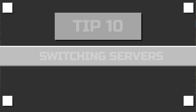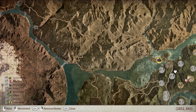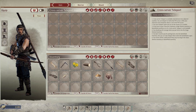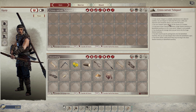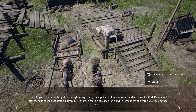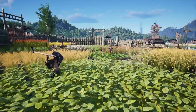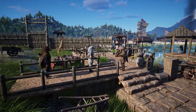Tip number ten: switching servers. If you want to switch servers, most likely because you hit level 16 and want to PvP, you have to go to the Neutral Camp. Once there, walk up to a character called Carter. Next to him you'll see a horse where you can deposit all your stuff into the cross-server teleport inventory. Talk to Carter, select the server you'd like to change to, and you're done.